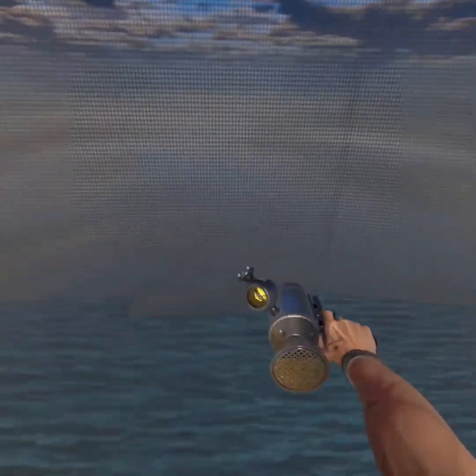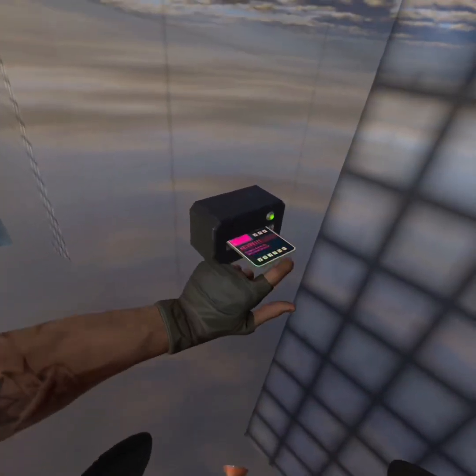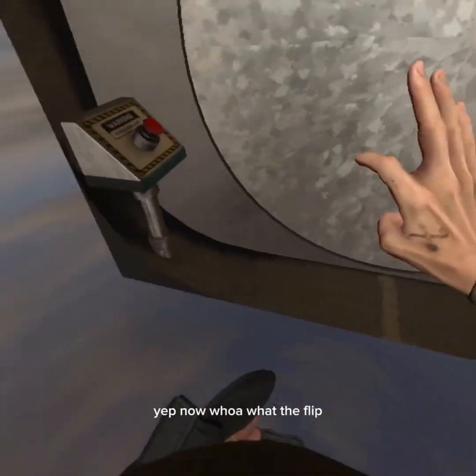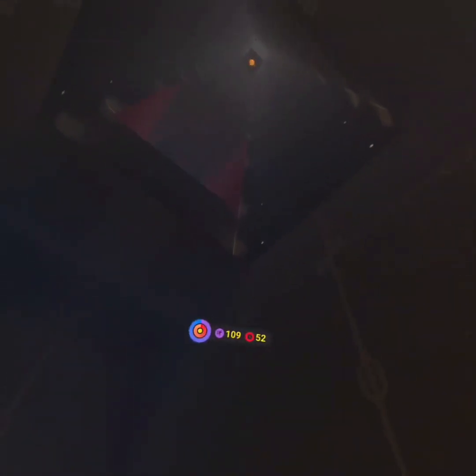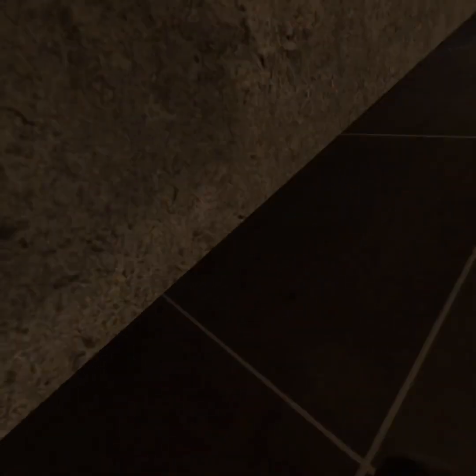You'll see this weird little thingy — I think this key card goes in here. Yep. Now what do I — just like... whoa. I've actually never been here before. Wait, what's in here? Nothing.